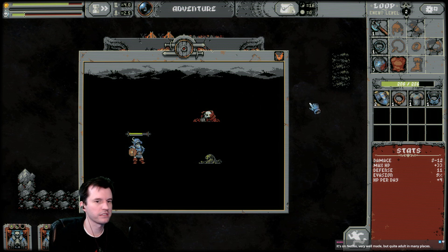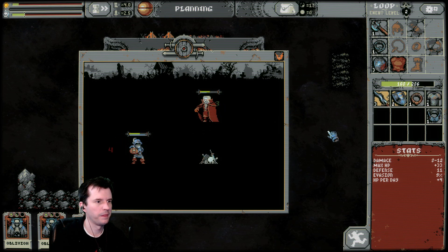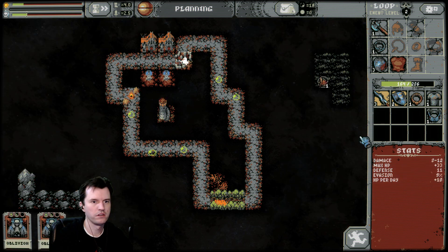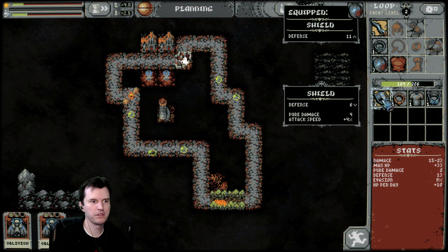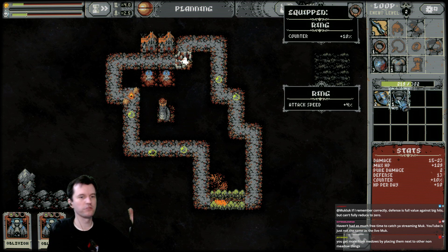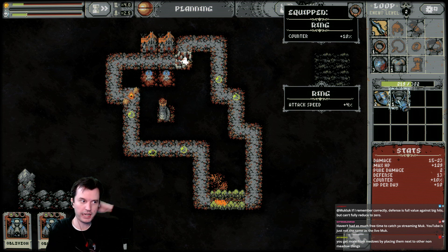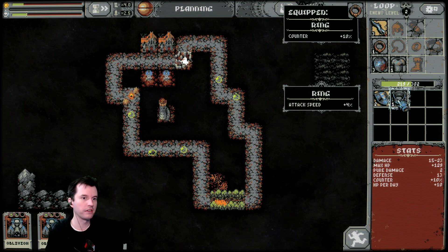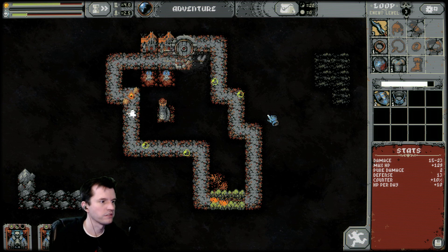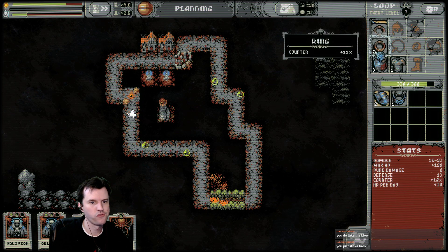Someone in chat just finished watching Blue-Eyed Samurai — it's on Netflix, very well made but quite adult in many places. I'm not familiar with it. Match of Meadows — massive damage increase on the weapon! I'm assuming a counter is like a dodge or a parry where you don't take the blow — I'm hoping that's what it means. You do take the blow? You just strike back. Okay.